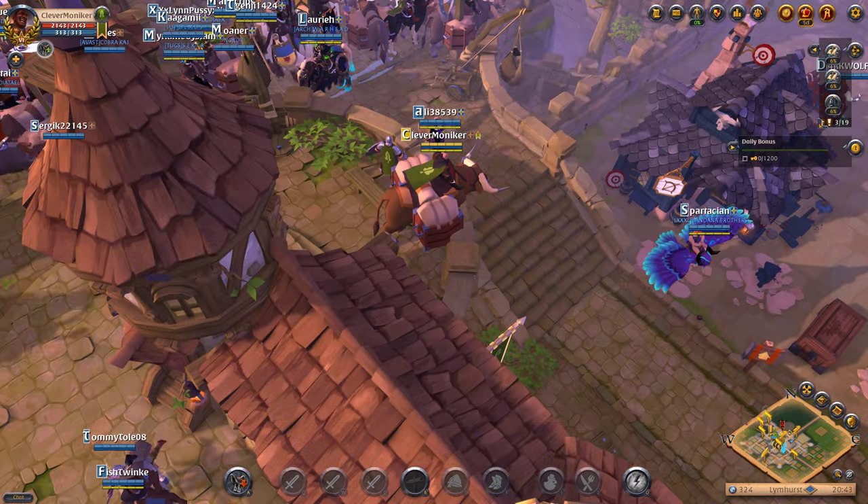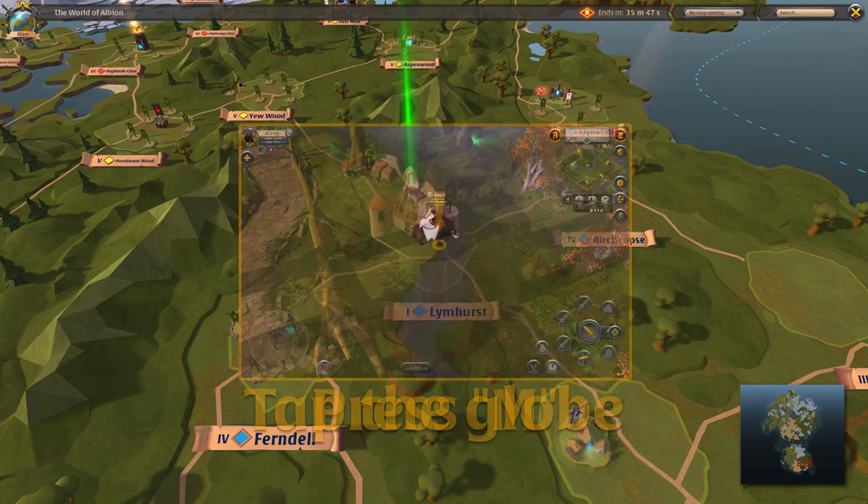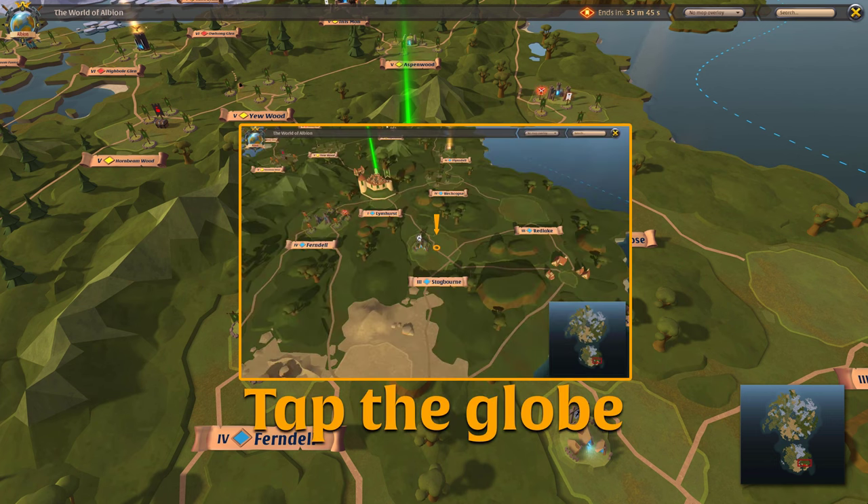To gather your own flax, start by opening the world map. Press M on desktop, or tap the globe icon if you're on mobile.